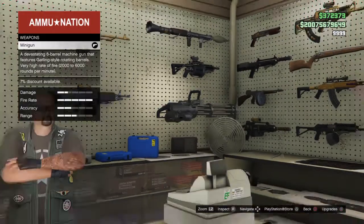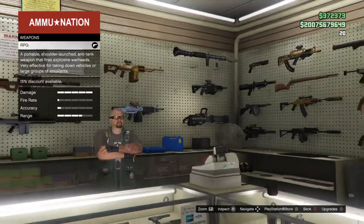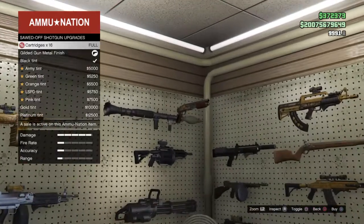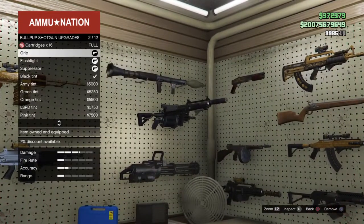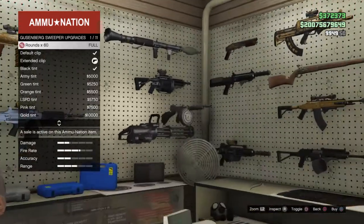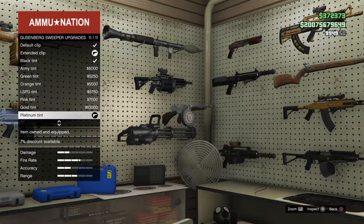We have the minigun — I just put platinum on this. And then for the grenade launcher every single attachment and platinum. And then for the RPG just put platinum. Right here we have the sawed-off shotgun with the gilded gunmetal finish. Right here we have the bullpup shotgun — every single attachment including platinum. Here we have the Guzenberg sweeper — extended clip and platinum.